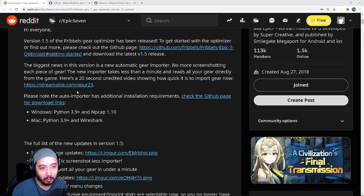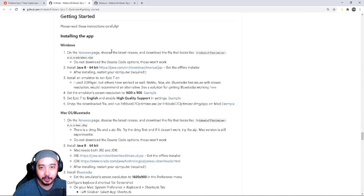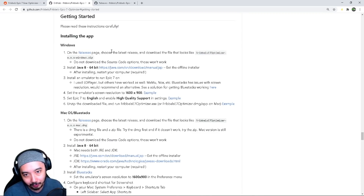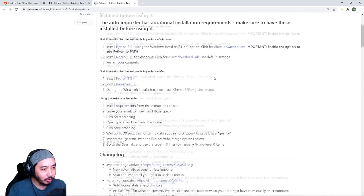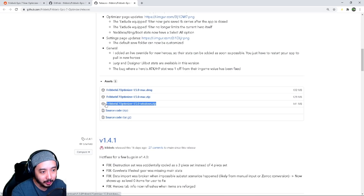I'll have all the links in the description below. We want version 1.5. Here's the Reddit post and the GitHub page — click 'Getting Started.' For those who may have already had Fribbles installed from last time, let's start from scratch this time around to get everything clean and optimized. If you already have your setup and just want the new scan feature, skip ahead. On the releases page, choose the latest release and download the file named Fribbles E7 Optimizer.